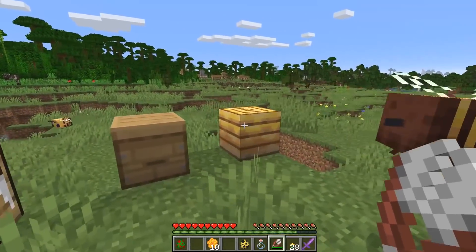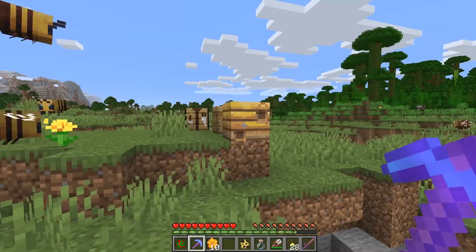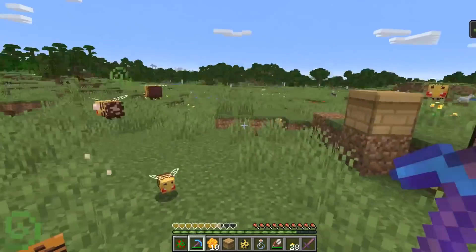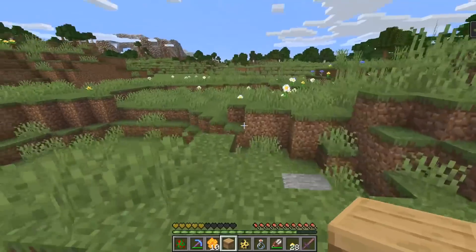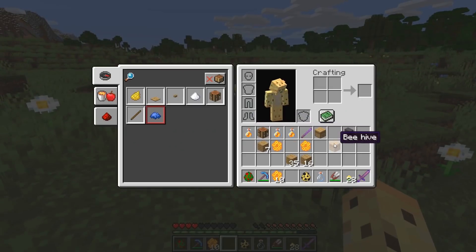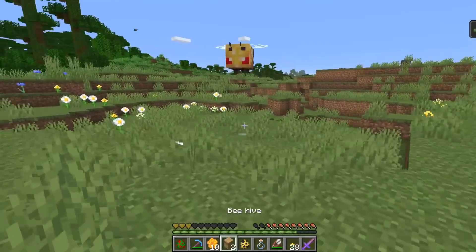Another cool thing you might not know: if we see some bees go into one of these two things and we have a silk touch pickaxe on us, we can actually take the bees around with us. If you break it otherwise, the bees will go loose, but if you have a silk touch axe or pickaxe and you see a bee go in, you can pick it up and move it. The entire bee colony is upset with me — but now I have a beehive which I can keep and move to my base, which obviously you're going to want to do in a long-term survival world.